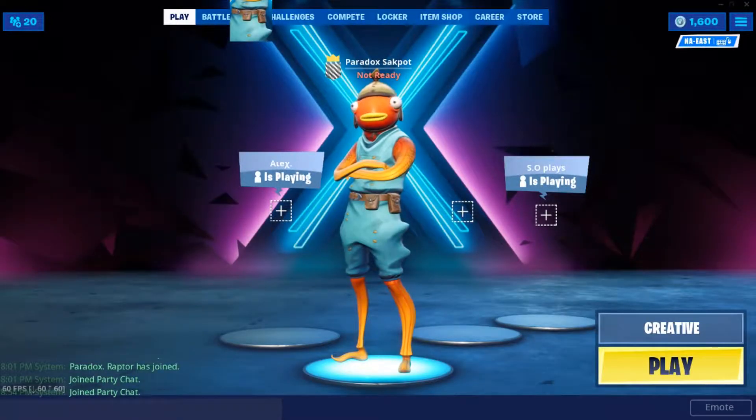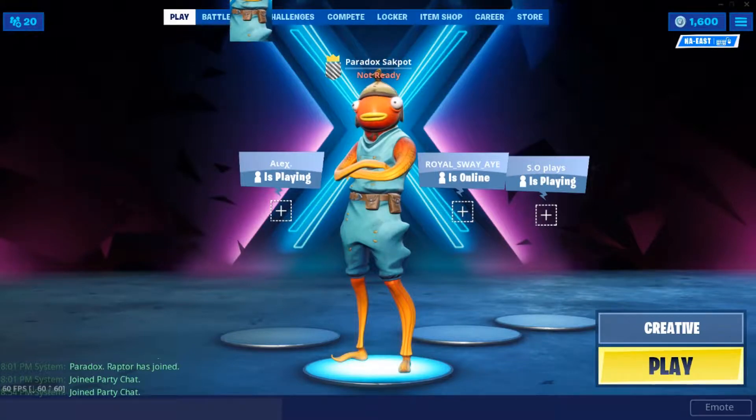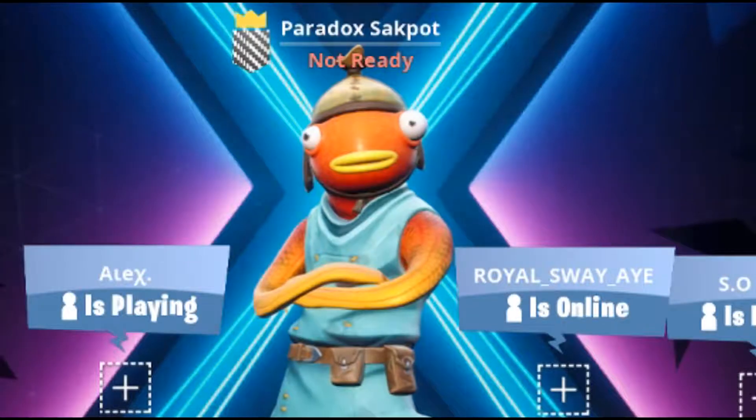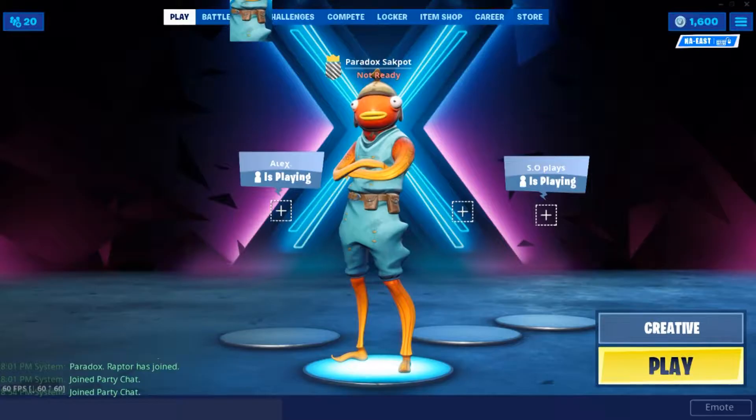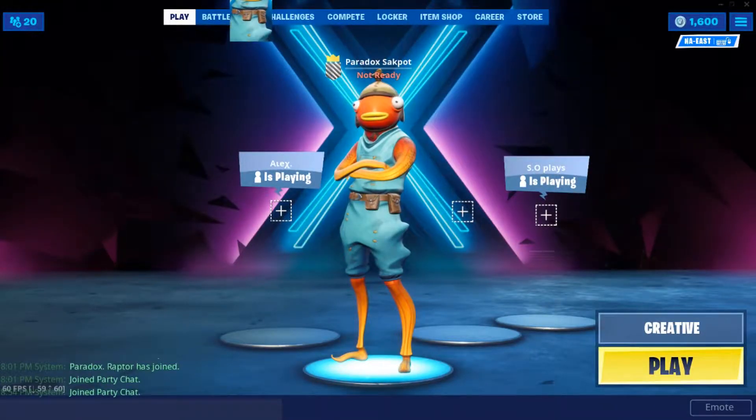Sup guys, it's Sockpot. Today the new patch for Fortnite got released and the problem with this is you can't turbo build. So 90s are basically impossible and waterfalling, you just fall. Today I found a way that you can bypass that and you can build just like normal.